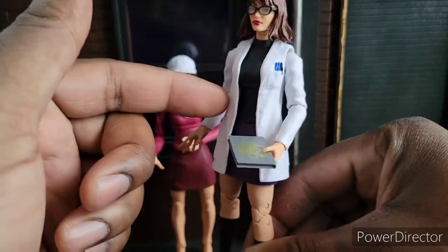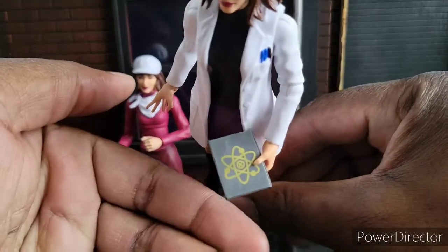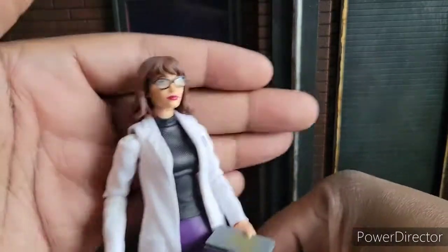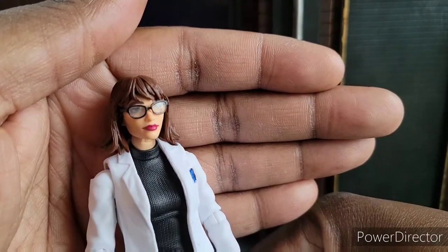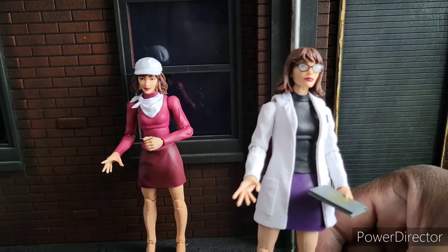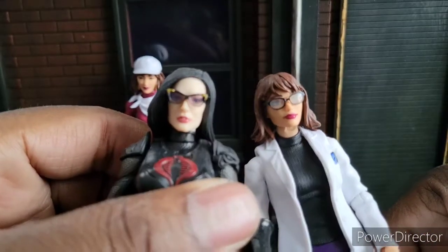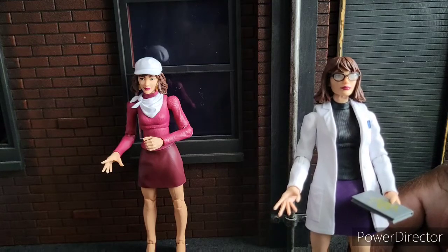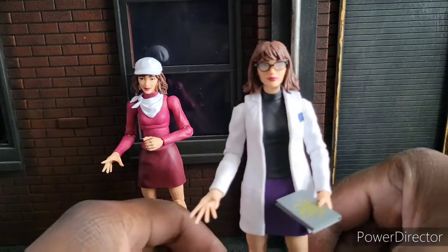She comes with two pairs of arms, fists, and this nice book. We've seen the book mold with Gwen Stacy before — it said Midtown High or something like that. But they did a good job on her glasses, really well done. It seems like Hasbro is just now getting glasses right — they didn't nail it with Peter Parker retro, but if you see Baroness, you can see they're getting better and better. I kind of want to get another one of these and make a scientist for Cobra — or use a different head and have another random scientist, maybe for AIM.